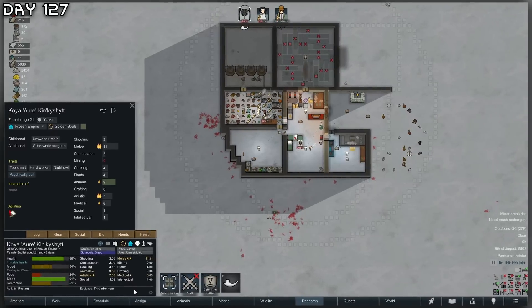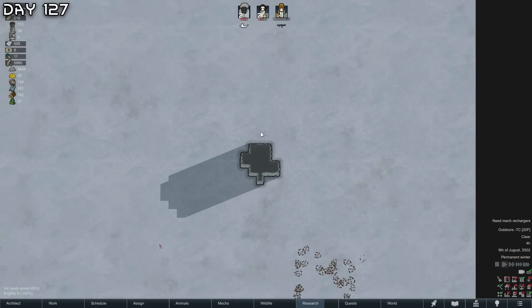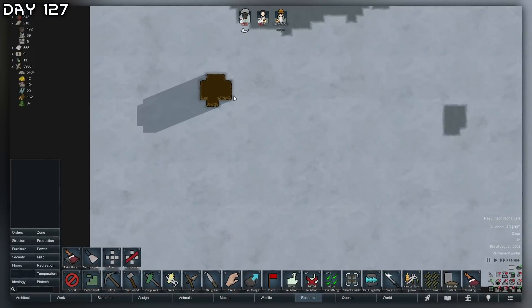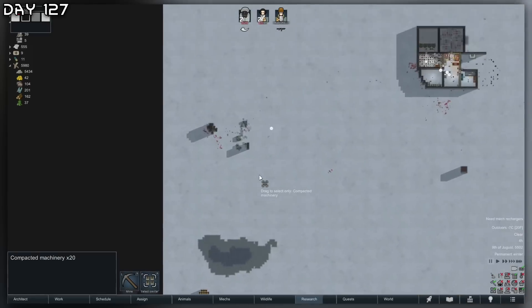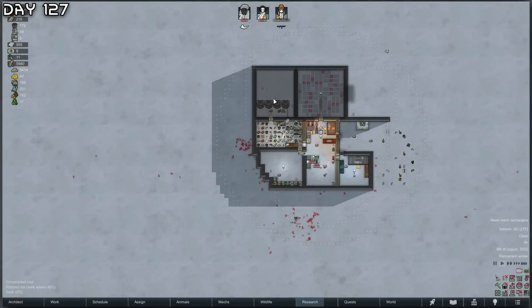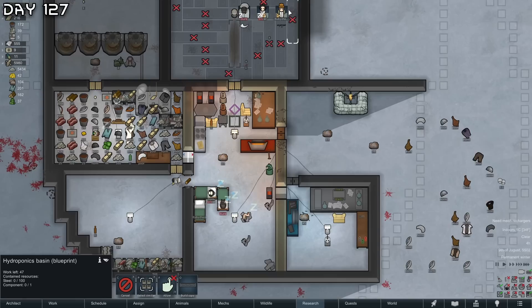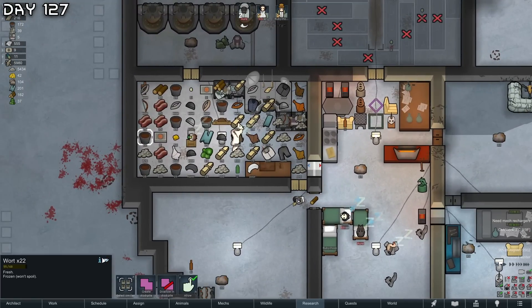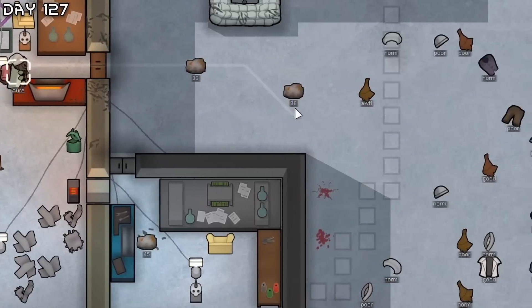I forgot she is a night owl. Compacted plasteel meteorite - the plan here is to just leave the meteorites until you really need them, otherwise the wealth increases unnecessarily. I also don't need this vort here. Get the grenades.